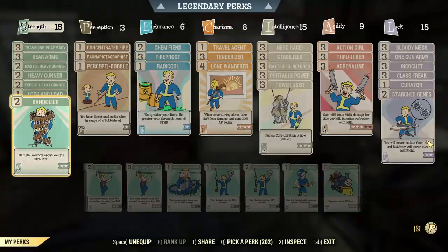Builds are pretty standard — won't spend too much time here. The heavy gunner perks, Stabilized, One Gun Army — your usual go-to cards. Tenderizer and Bloody Mess, Adrenaline for more damage. Nerd Rage if you're bloodied. Lone Wanderer if you're alone; if you're in a team, then Inspirational. Stuff like that — the usual.